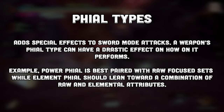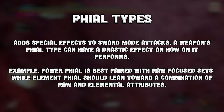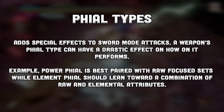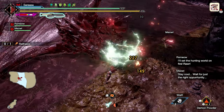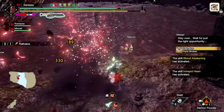A Switch Axe's file type plays a significant role in the way that you set, build, and perform with a particular weapon. You want to concentrate more on raw with Power File, and a balance of raw and element with Element File. Sometimes you get weapons with good features and an unfortunate file type alongside it. The Switch Axes covered today are diminished by a combination of reasons, with the file type as the primary contribution to their failure.